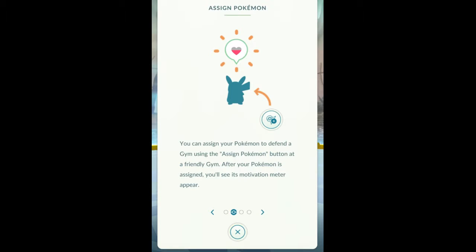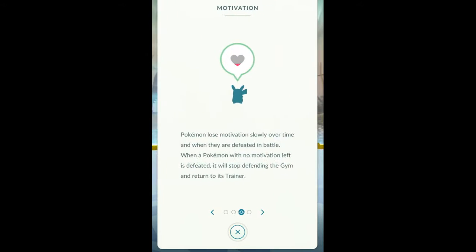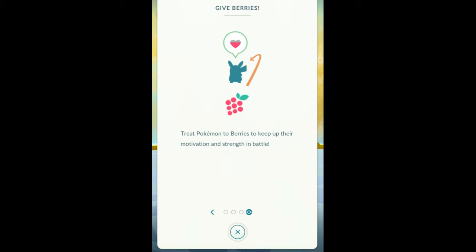Assign your Pokémon to defend a gym using the assign button. After your Pokémon is assigned, you see the motivation meter. The motivation will slowly decrease over time and when they are defeated in battle. If it has no motivation left and it's defeated, it'll stop defending the gym and return to you. Give it berries to keep their motivation and strength in battle.